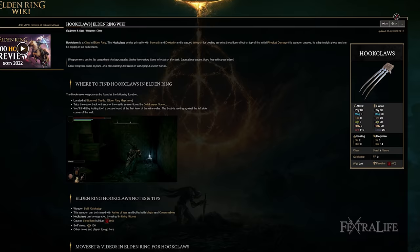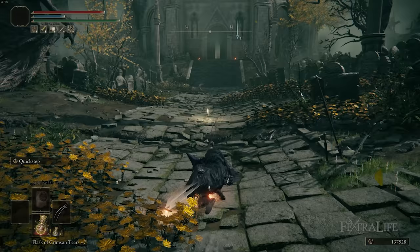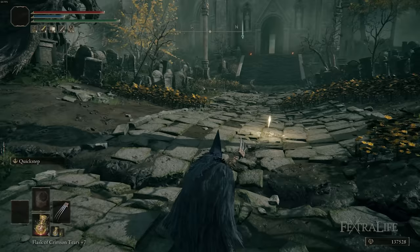The Claws I chose for this build are the Bloodhound Claws. You can also choose the Hook Claws or Raptor Talons, but we won't use Venomous Fang because it has Poison instead of Bleeding. Keep in mind that if you choose the Hook Claws or Raptor Talons, your stat spread will be different because those scale primarily with Dexterity and Intelligence rather than Strength and Intelligence.